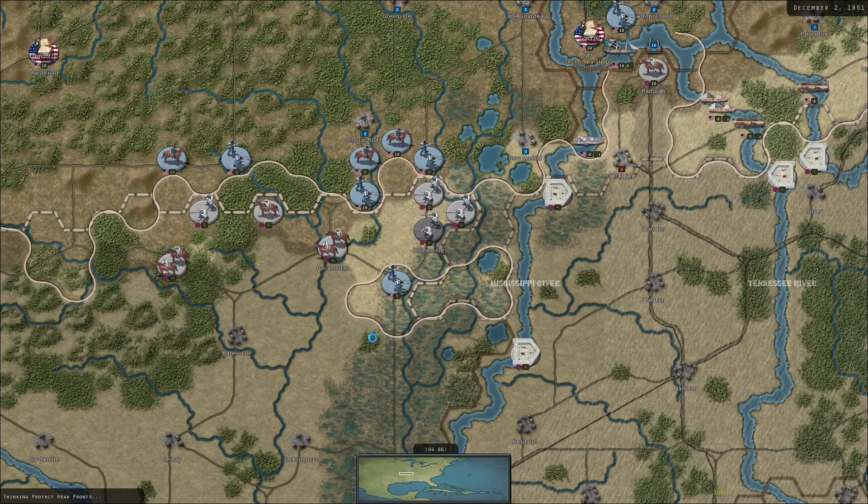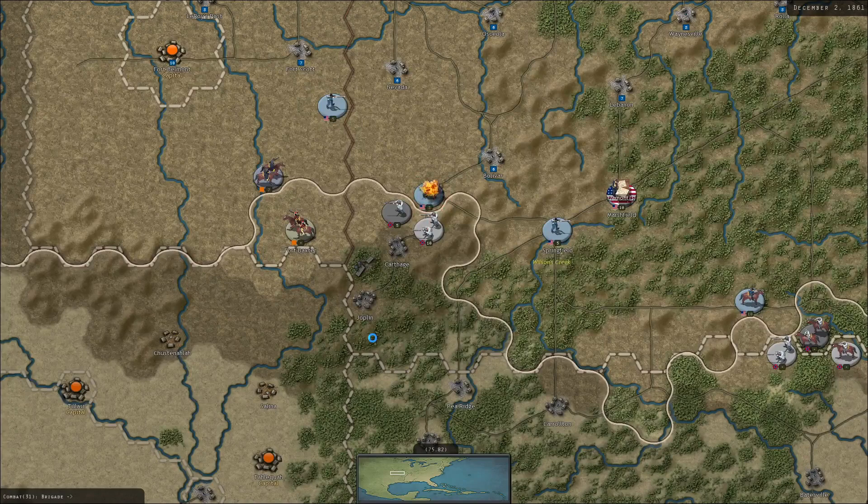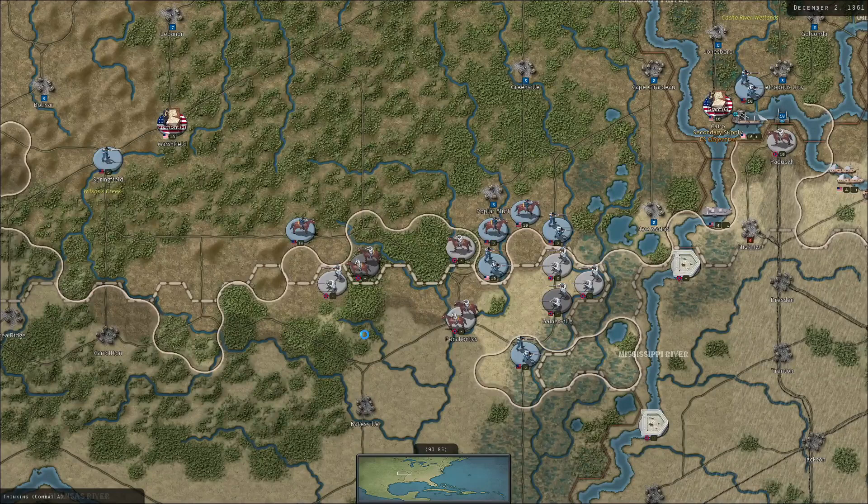That's not necessarily true in the West where things are a little bit warmer and not everything's frozen down. But in the East, with the exception of Fredericksburg in '62, there's no major winter campaign in '63, and going into '64 there's no major campaign either. Going into '65, there are operations around Petersburg, but they're pretty limited.